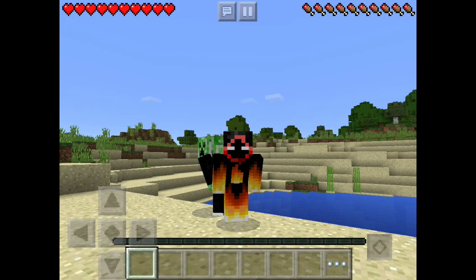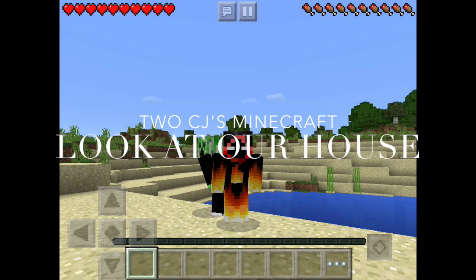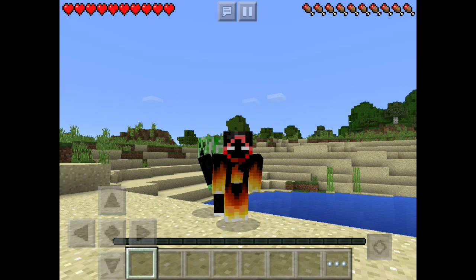Hello everybody and welcome back to another Minecraft video with Flamethrower and Creeper Bro. How are you doing? Doing good. As you can see we actually changed our skins to fit what we want to be. I'm obviously a creeper, and my dad's like a fire mage. Look at me, I'm all fiery like a flamethrower.